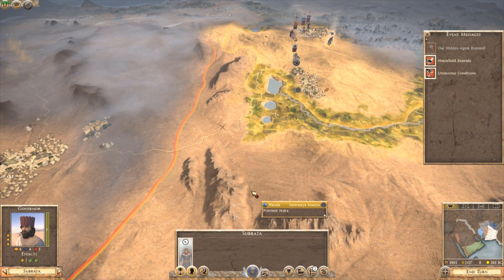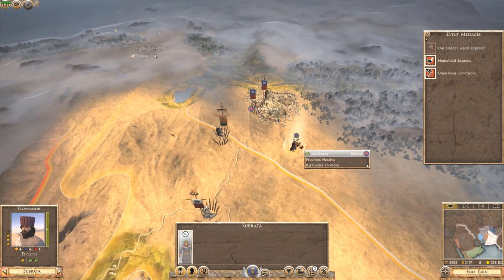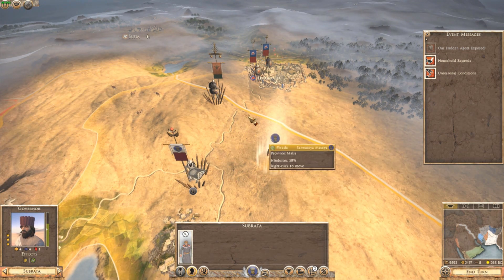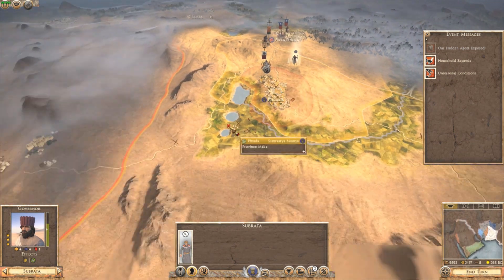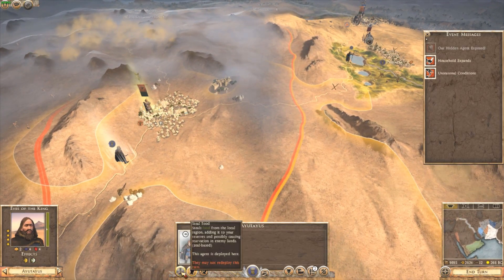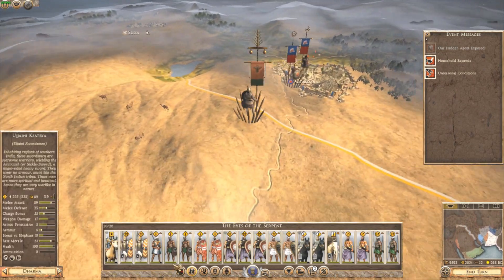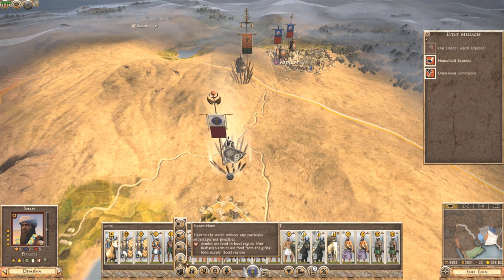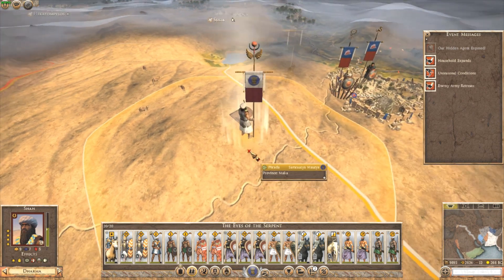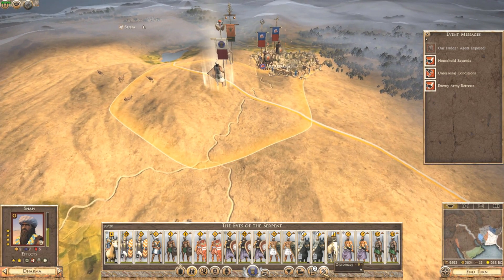Our hidden agent has been exposed. Stop stealing - I'll pull you out from there. They didn't do what I was hoping they would. Let's bring you over here. Let's continue steering food again. This army - let us march. They will not fight, so we're not going to march into the Boxer lands because we do not want to get them angry at us.